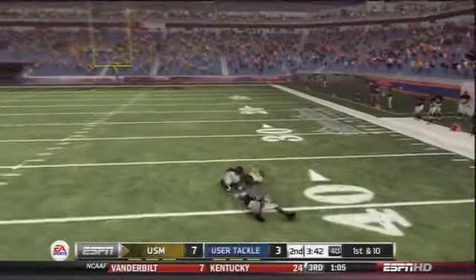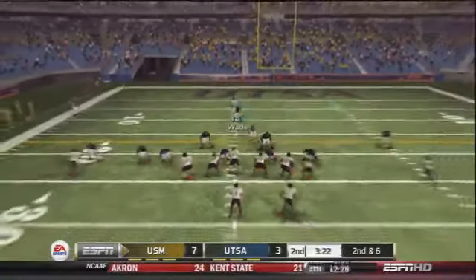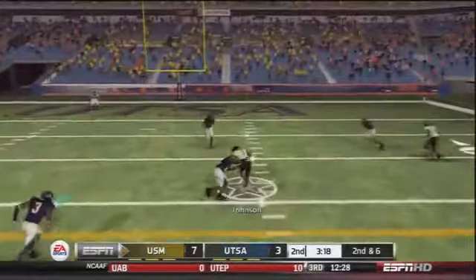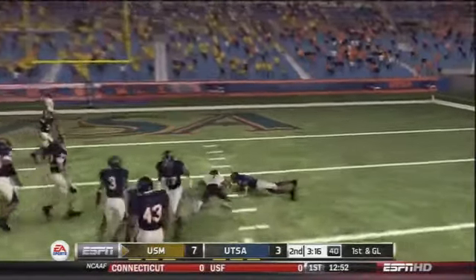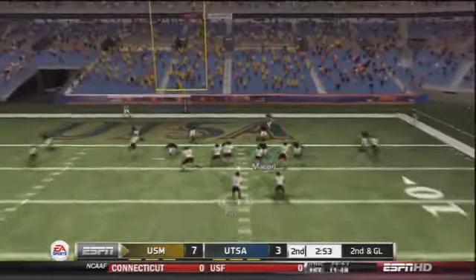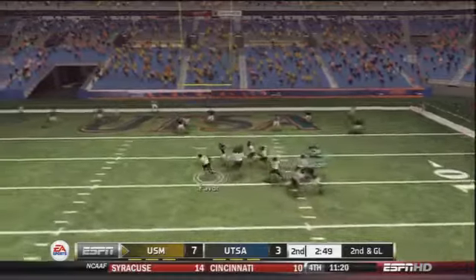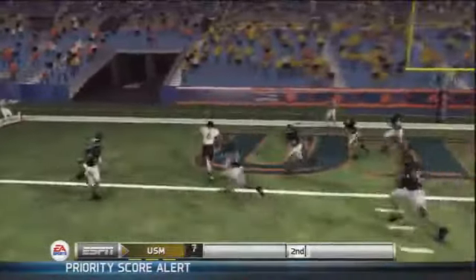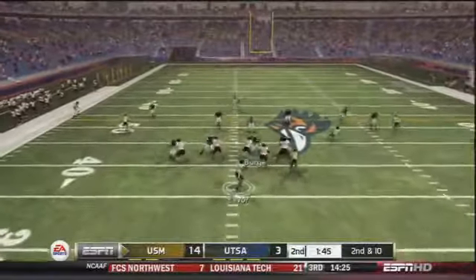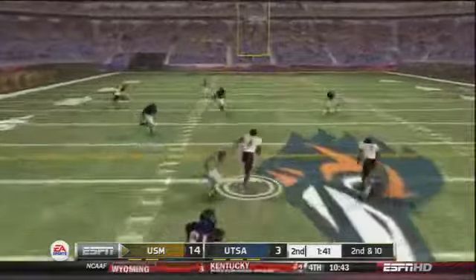The cover zero coverage is not working very well — trying to get some pressure against this offense. Now they're back inside UTSA territory, second and six. Open man is Johnson again, shoves away one defender and is tackled inside the ten-yard line, close to the five. Second and goal out of the shotgun — Favor with a clean pocket to pass, very patient, rolling out to his left and into the end zone. Touchdown Arsenio Favor! It's 14 to 3, Southern Mississippi on top.